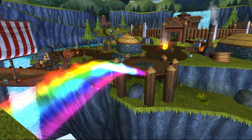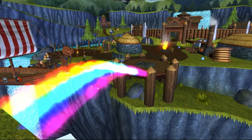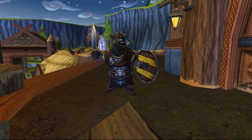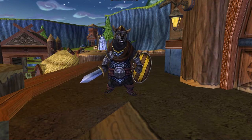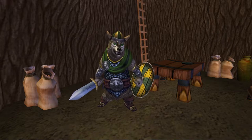Grizzleheim is a side world ranging from level 20 to level 40. We are trying to stop the coven from creating the Everwinter. We need to gain an audience with the king. To do this, we must first prove we are a true warrior, and so we head to Savastard Pass to gain the trust of Bjorn Ironclaws' tribe.